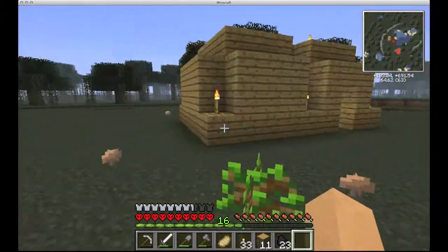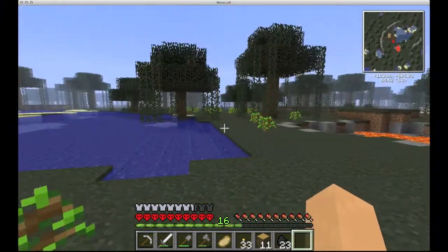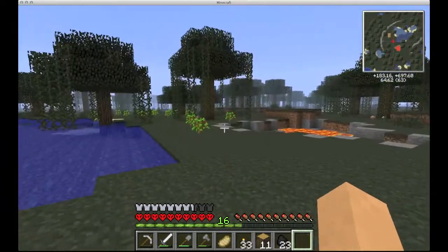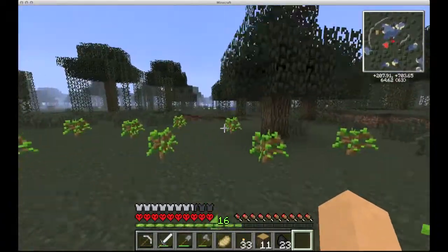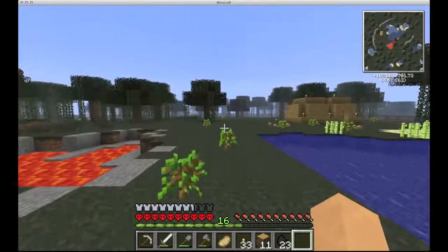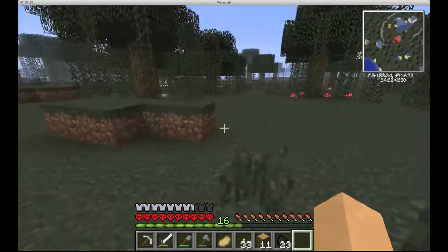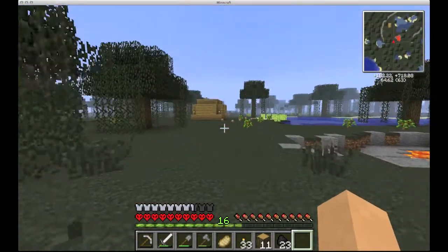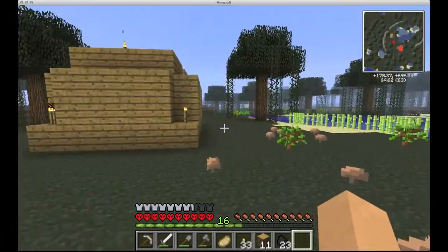Alright, well, last we left off, we basically almost died. I did go and do a little bit of mining off camera, got some wood, got some supplies. I started a mine over here — just a little strip mine, I think it's behind that little piece right here. So I started just a little bit of a strip mine, just so I could get some easy resources without having to go into the treacherous ravine.